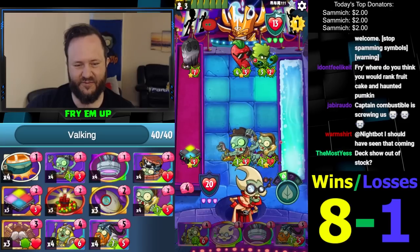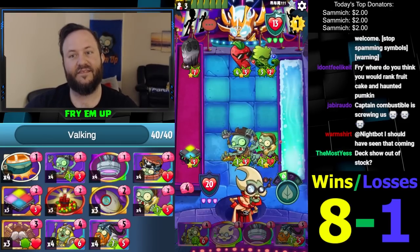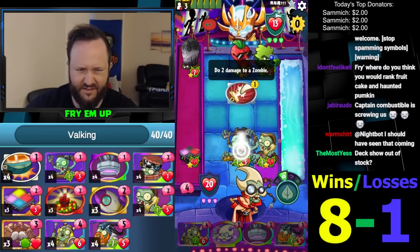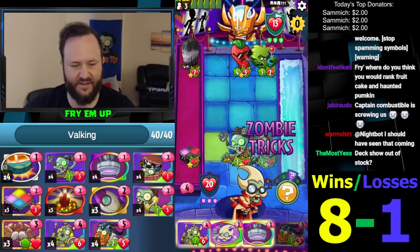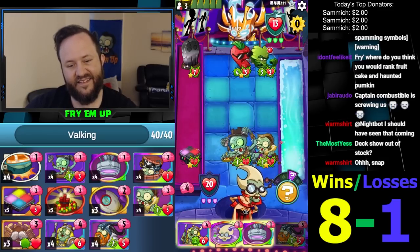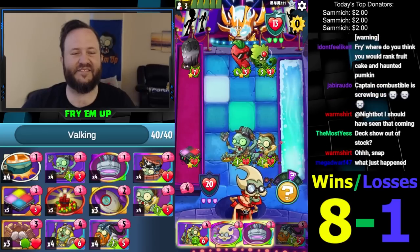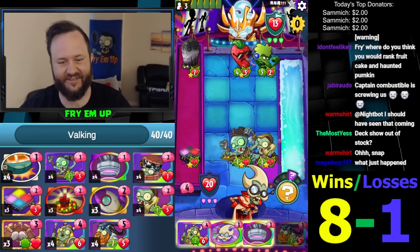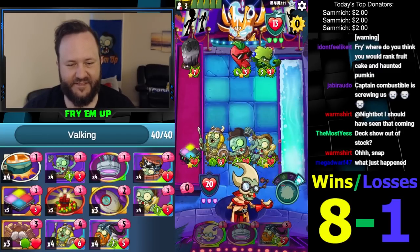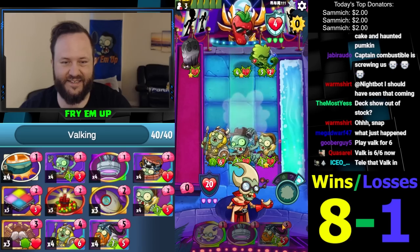This Pecanula throws a big curveball in this whole game - can we get something with really high health from this Eureka? He's making his cards live. We could go face for six - seven, eight, nine. Should I go face for six? That's probably as much as this is gonna do. This Pecanula will be around for the rest of the game. You know what, screw it - it's six damage, a lot of damage. Muchos grande damage. I don't think he's gonna have an answer.